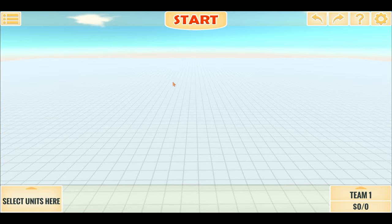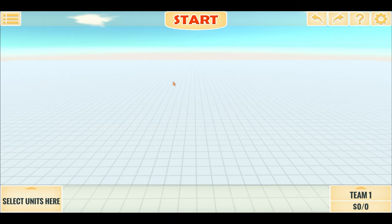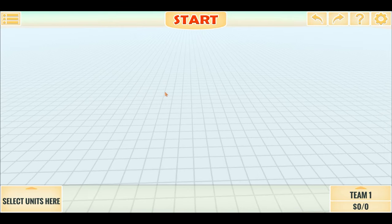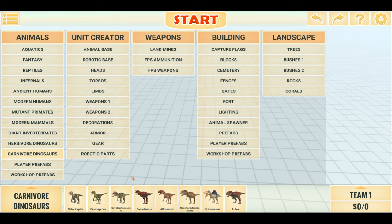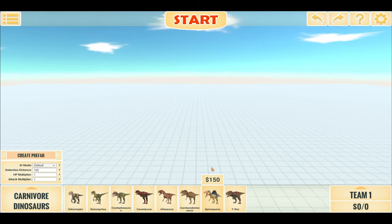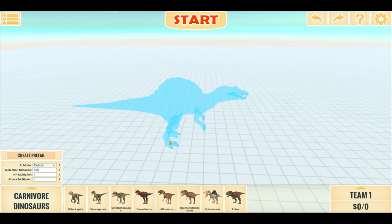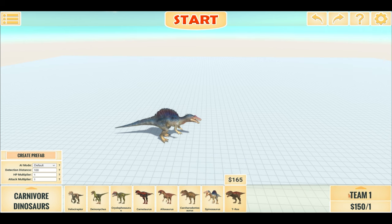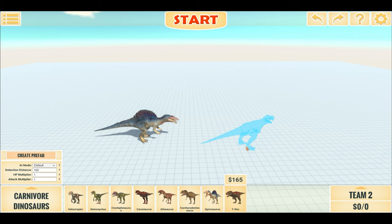Hello everyone, I am the Dino Game and welcome back to another Animal Revolt Battle Simulator battle video. Today we have none other than the iconic battle of T-rex versus Spinosaurus. Spino costs $150 and T-rex costs $165, so technically T-rex should win, but there's a lot of randomness in this game.